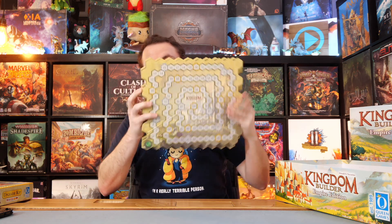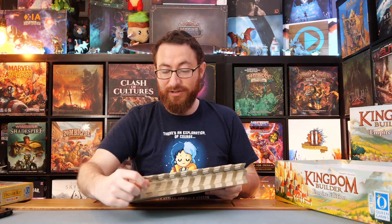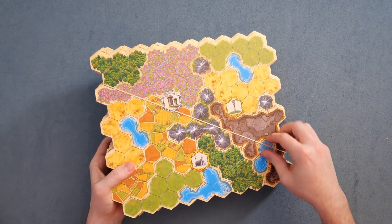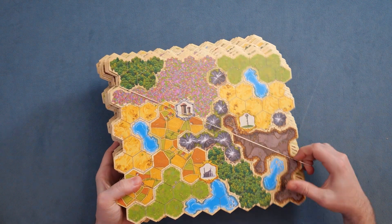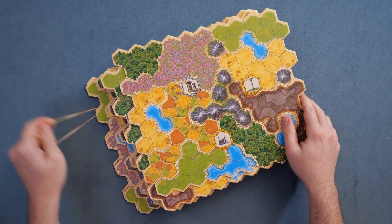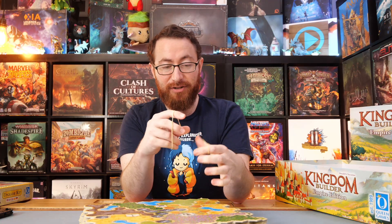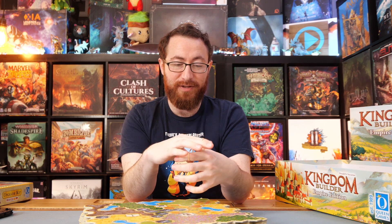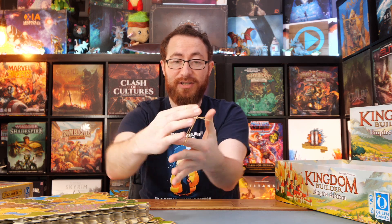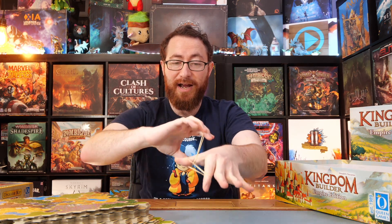This is Kingdom Builder Empire Edition. These tiles are bigger than your normal Kingdom Builder tiles, and they're rubber-banded, which is very nice. I was worried I'd snap myself taking the rubber band off. Let's go ahead and take this off and see what a 4x4 map of Kingdom Builder looks like. The rubber bands might be a bit too big for this, but let's go ahead and show you — you can see how they're firmly locked in no matter how I tweak things.